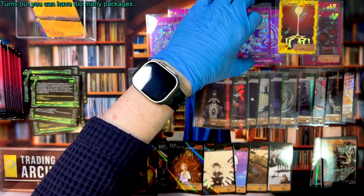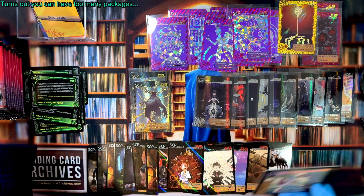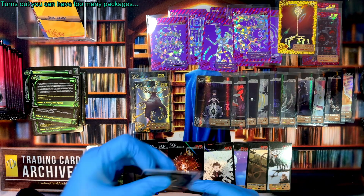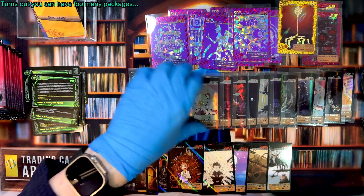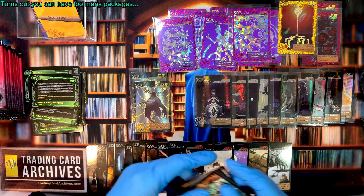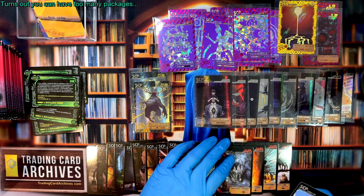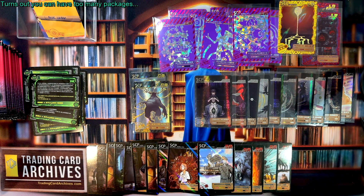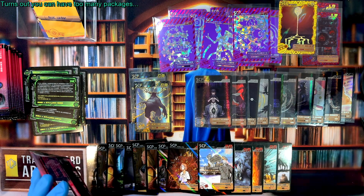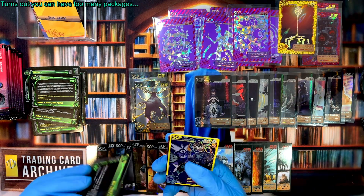I used to hold packages until the weekend, but AliExpress lets you do a pay-on-delivery thing, and I'm using it all the time now. In case I need to dispute something, it'll be a lot easier if I haven't already paid. The vendor doesn't get paid until I check that I got the box or the time expires. So I try to open packages as soon as I get them so I can go check those boxes in AliExpress and let the vendor get paid.